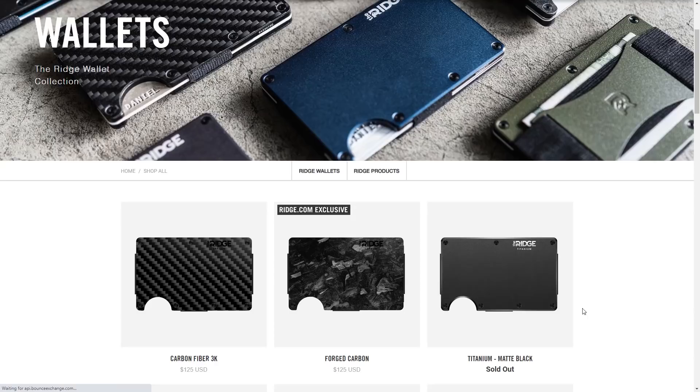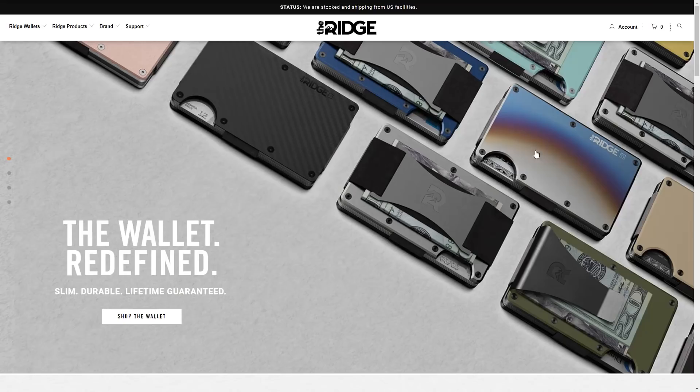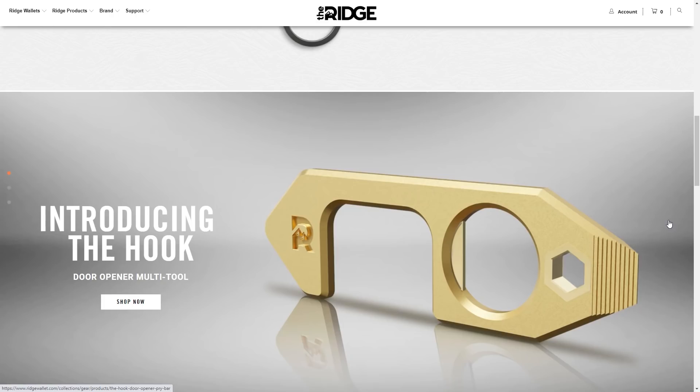Ridge is changing the way you carry cash and cards with their flagship Ridge wallet. Get rid of those bulky fabric wallets and replace them with a sleek design of the Ridge. You don't need those old receipts or hotel keys — this wallet carries everything that you need. It's got a place for cards, a money clip for money on the back. It comes in many different styles, made from military-grade materials like titanium or carbon fiber, and with Father's Day just around the corner, there's no better gift than a brand new Ridge wallet.